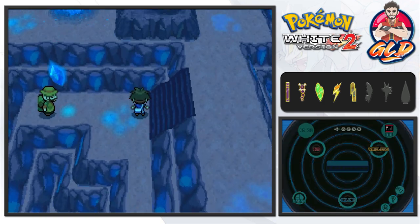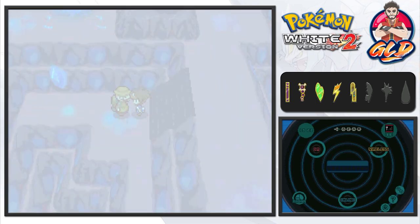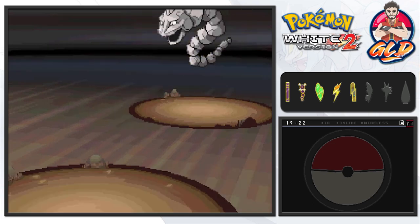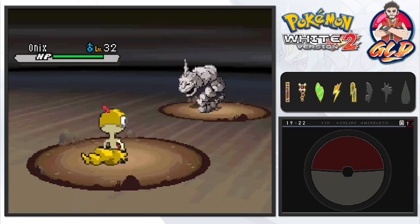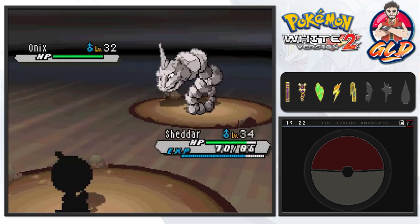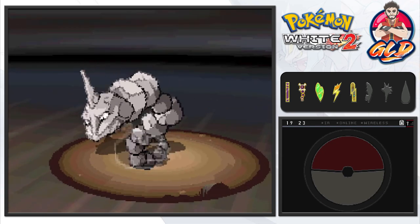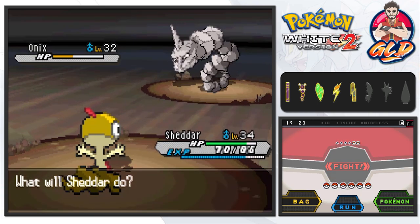Let's see what this trainer is about. There's still another item I need to get. Hiker Jeremy wants to battle, coming out with his Onix. My guide keeps turning and that's getting annoying. Let's go with Sheder and use Brick Break.